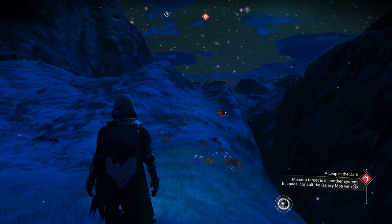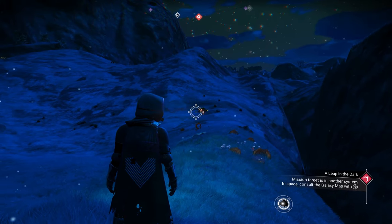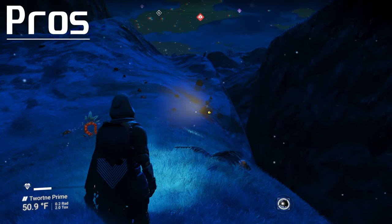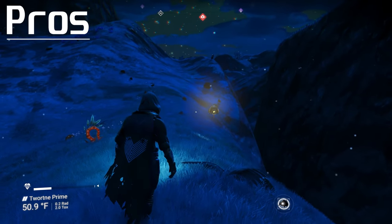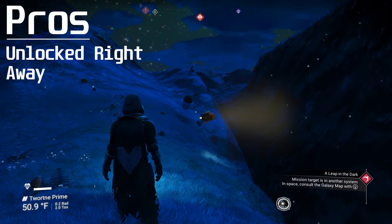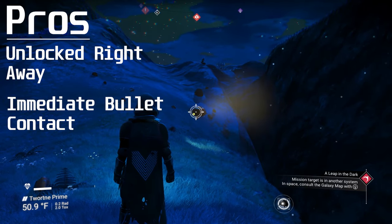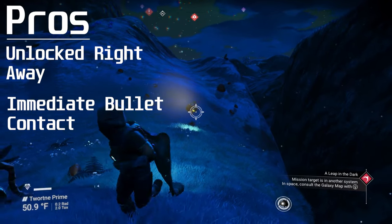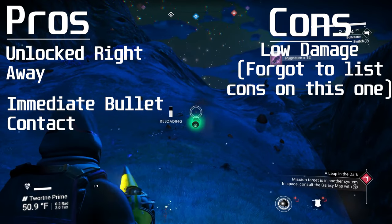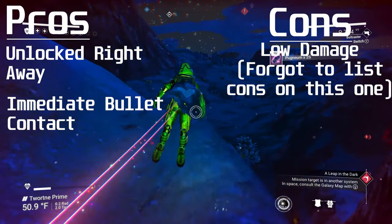Up next we have the Bolt Caster. I would say it is best suited for mid to long range, though it also shines very well at short range. The pros of the Bolt Caster are that you don't have to go to the anomaly — it is unlocked right away, you just have to craft it on your multi-tool. The other pro is that the bullets travel immediately to the target, unlike some other weapons. Testing it out on a Sentinel, it was about 400–500 damage per shot — a very good weapon to use.